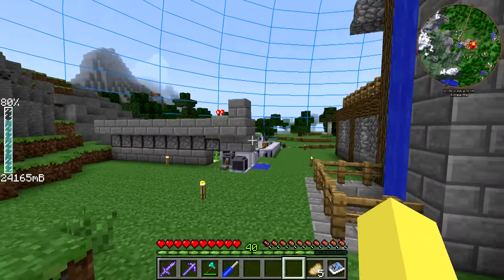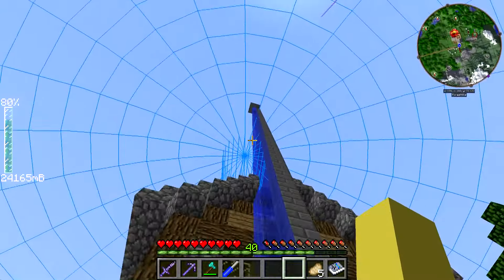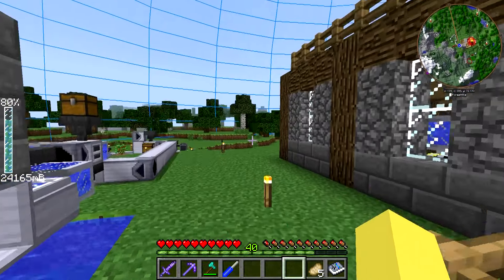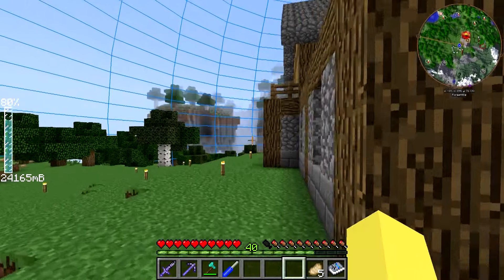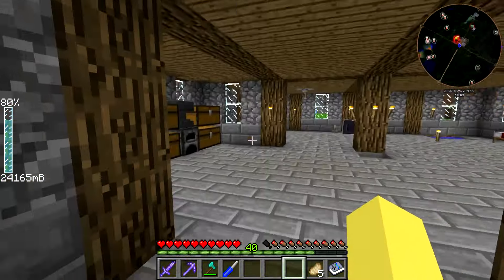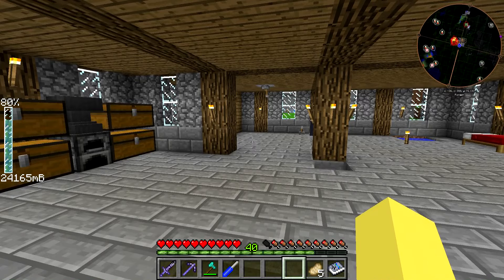That's pretty much it for outside. We have the waterfall that goes down to the hydrokinetic engine down there — I never really used that for anything. But as always with the Surviving With series, I tried to show everything in the mod as best I could, so even if I didn't plan on using it, I still built it for you guys.